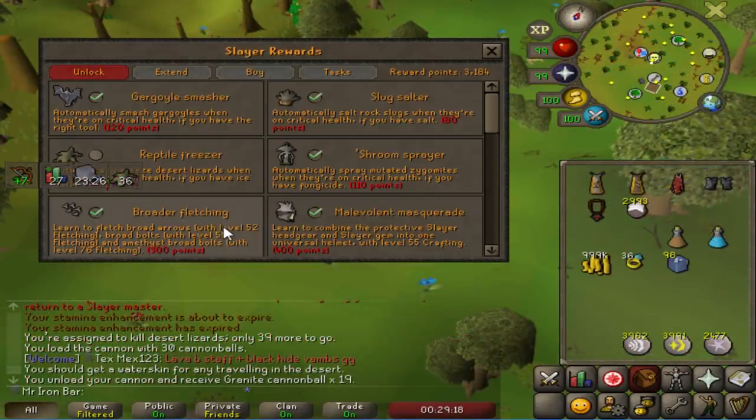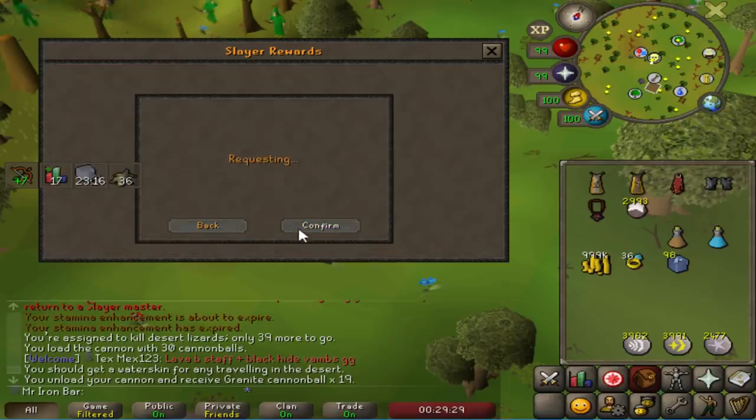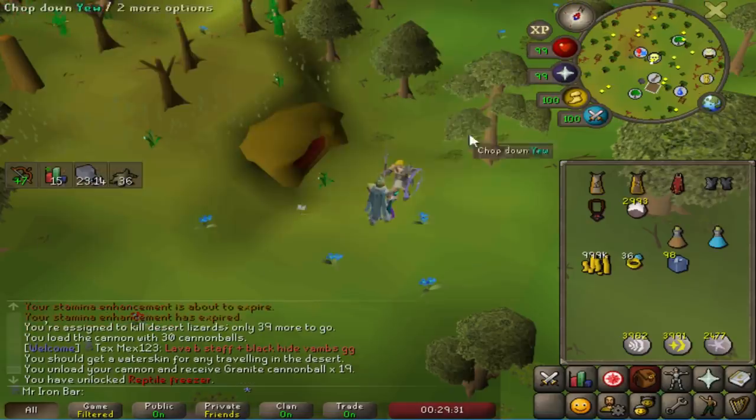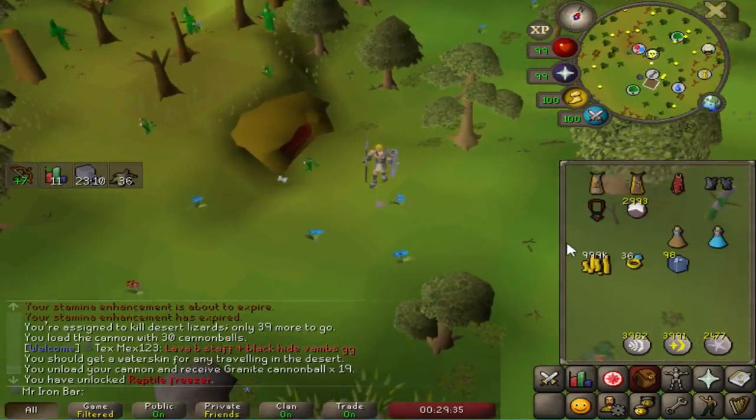This might not be worth it, but for the point rushing purpose I keep getting Desert Lizards, and they're really annoying to do with a cannon without the auto-freeze killing method. So I'm going to buy the perk and get that, because I'm probably going to get this task a lot during the skipping process.